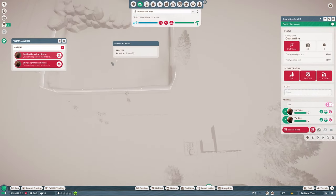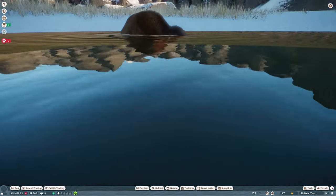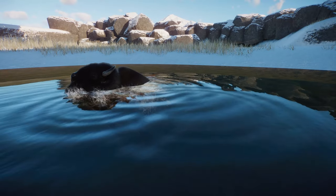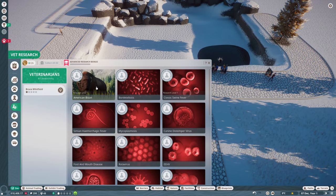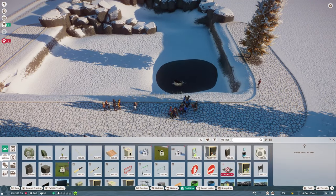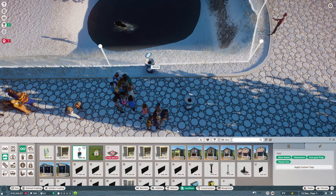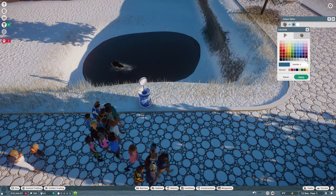Both of the other bison are also ready to move. Oh, he's having a little dip — that's an interesting way to swim! It must be freezing. Look at him — what a happy little guy! He's going to need some happiness items though, so I need to start vet research. The American Bison is now available for research, so I'll get Bruce our vet to research the American Bison and we can get some enrichment for him. One thing we also need to do is make some money. Donation boxes are the main way to earn money, so I'll whack one in where the guests are clumping up.